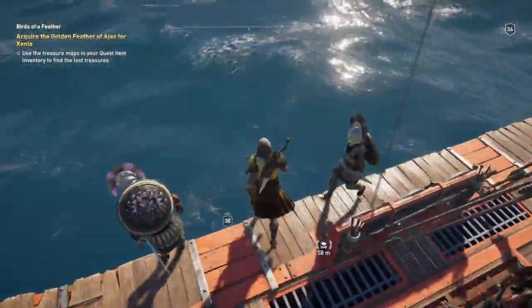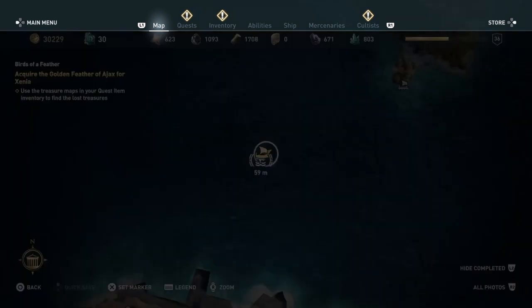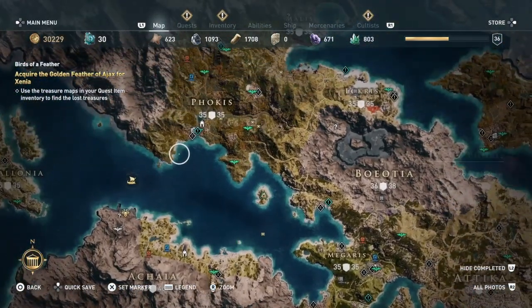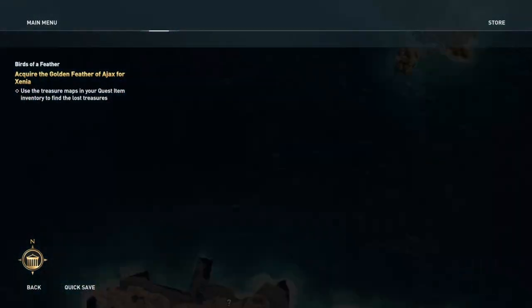Hello everybody, it's Roysworth here, and today I'm going to be telling you how to get all 18 of the figureheads around Assassin's Creed Odyssey's massive world. The first one I'm going to show you today is the Eagle figurehead, which is located at the Poseidon's Fury shipwreck, which is between Pukis and Achaia — if that's how you pronounce it, I really don't know — which is east of Cephalonia, so you could basically get this one right at the beginning of the game.